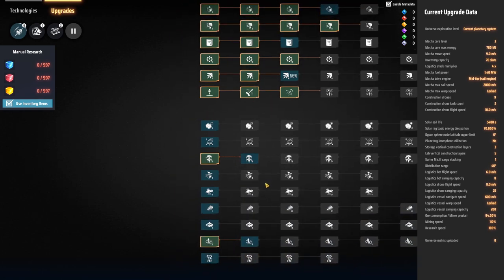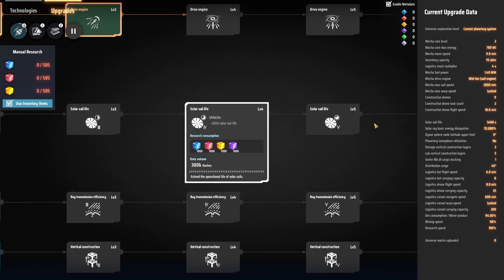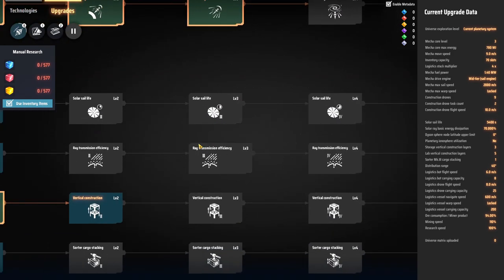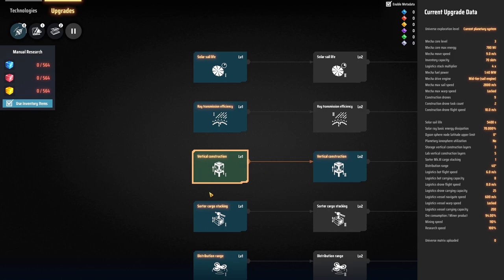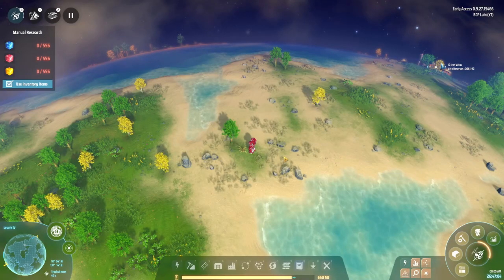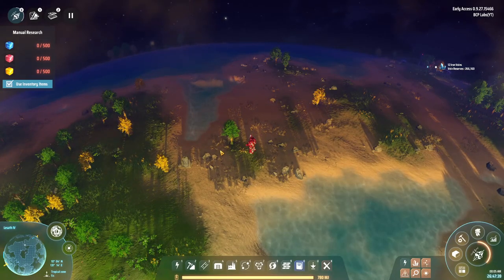Regarding solar sails, there's technology we can research right here - solar sail life. The first one adds five minutes, next one adds five minutes, then ten minutes, ten minutes, fifteen minutes, and so on. They will degrade over time, so you have to keep pumping sails up into the swarm to keep it alive. I'm generating 90 megawatts right now and currently have 2,500 solar sails up, though they're getting to the point where they'll start dying off pretty soon. The more sails I get up, the more power I generate.